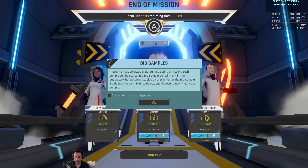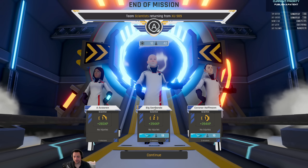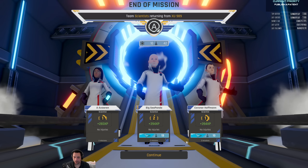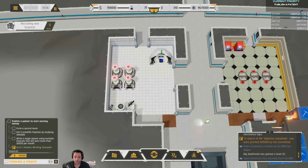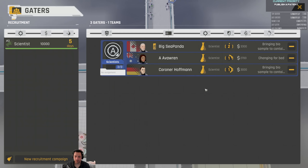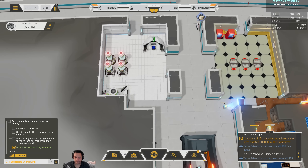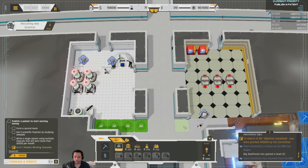That was a little heads up that I need a research desk. We've got some more bio samples — Sea Panda and Hoffman — both got a little bio samples for a bit of science, so 26 science. Wait — I swear it was Perry. Are you renaming yourself now? Is this NPC sentient? Now I'm all sorts of paranoid.